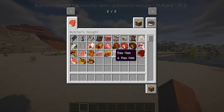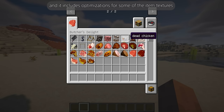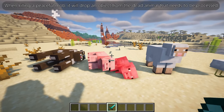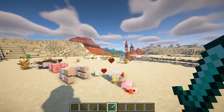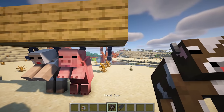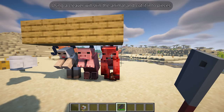Butcher's Delight has recently been updated to a newer version, including optimizations for some item textures. When killing a peaceful mob, it will drop an object from the dead animal that needs to be processed. To process them, you will need to hang them on a meat hook. Using a cleaver will skin the animal and cut it into pieces.